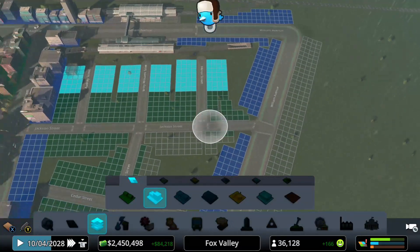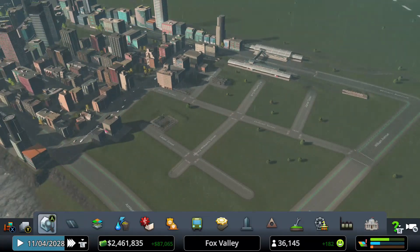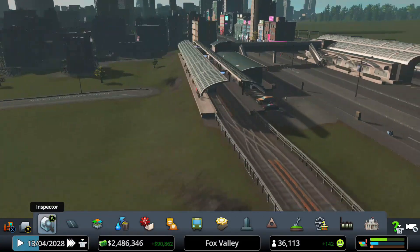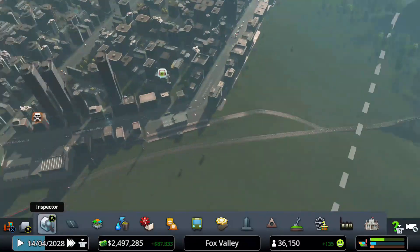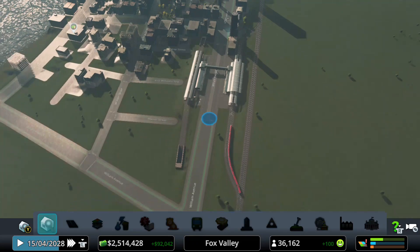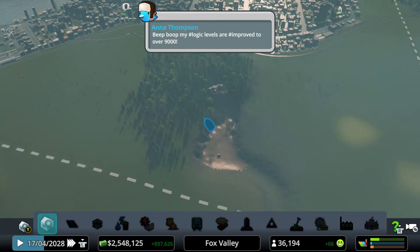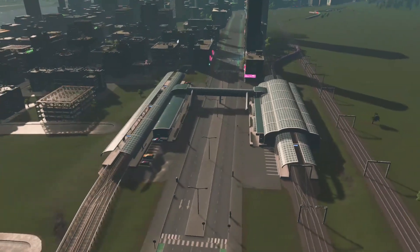I have everything unlocked but I do want to keep it somewhat realistic. We have 399 people using our train metro hub — that's really cool. This is what the metro looks like above ground, which you don't see every day. The train station has 171 people using it — not too bad. We are eventually going to expand our city center back here. Thank you guys for watching, I definitely appreciate it.